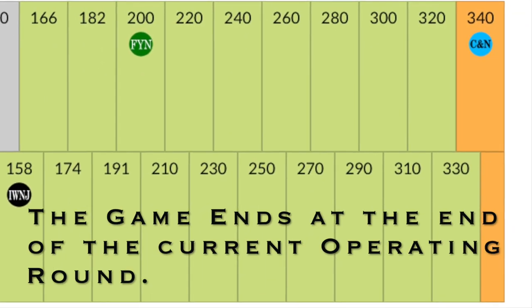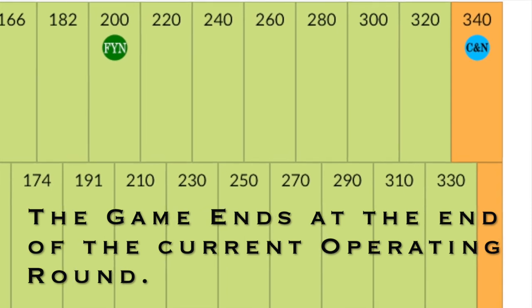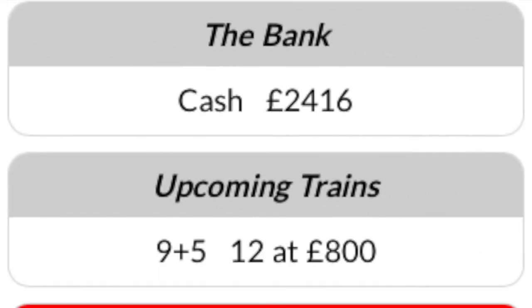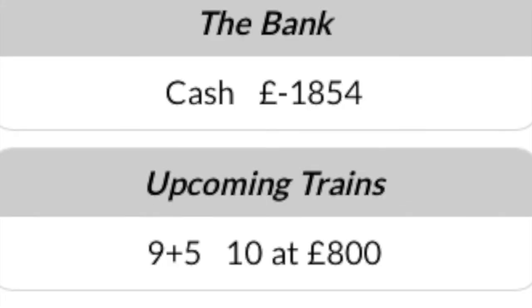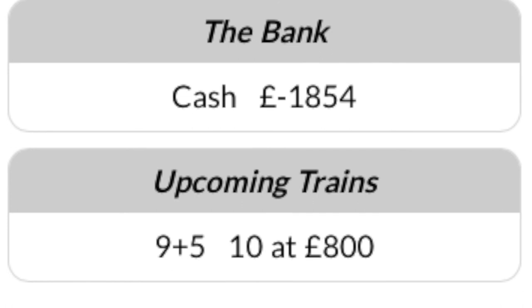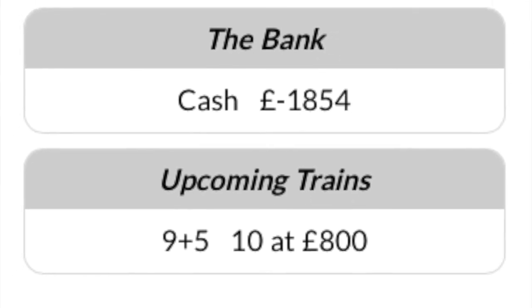Ending the game. The game ends at the end of the current operating round when a railway company's marker reaches the top value of the stock market at 340 pounds. If the bank runs out of money, the game finishes at the end of the current operating round. If the bank runs out of money during a stock round, it ends at the end of the next operating round.